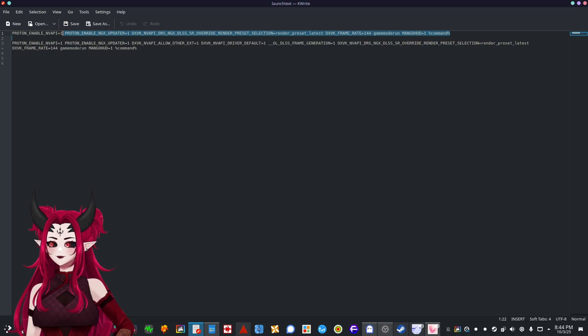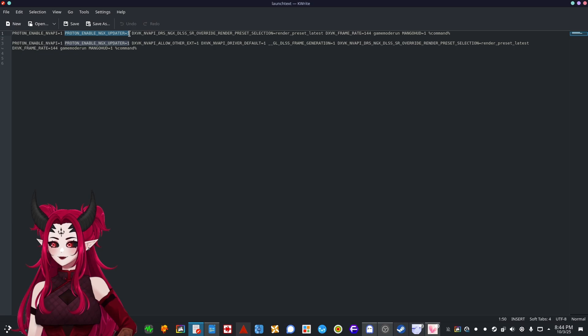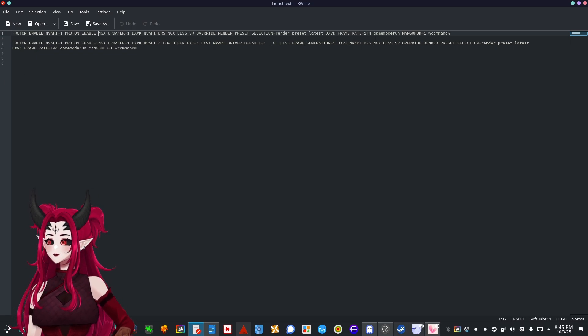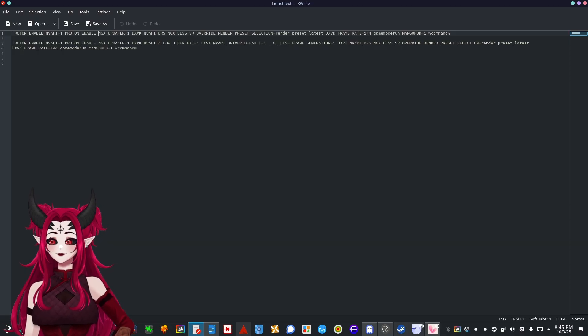The next one is the Proton NGX Updater. It unlocks NVIDIA NGX — the NVIDIA Graphics Updater service — inside Proton. This is a backend service that keeps the DLSS model up to date. Without this, games might be stuck on an old DLSS version or fail to initialize DLSS properly. With it, you get DLSS quality improvements and performance boosts just like Windows users get.